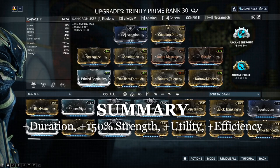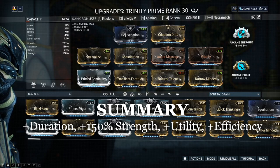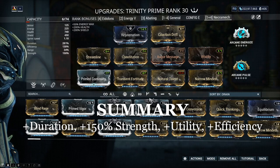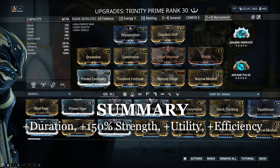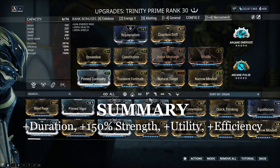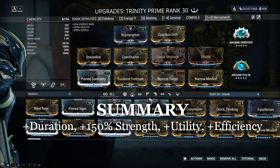When you pair this with 150% strength you will reach the damage reduction cap on her Bless for 75% towards your mech. I am also using a Rejuvenation aura on all of these builds, which slowly heals the mech over time, and a Co-Action Drift to give it a little more edge. Natural Talent is a solid mod to make this process better so you can jump back into combat quicker. As for the Arcanes, I am using Arcane Energize and Pulse for both energy and heals, which also help not only yourself but the necromech too.